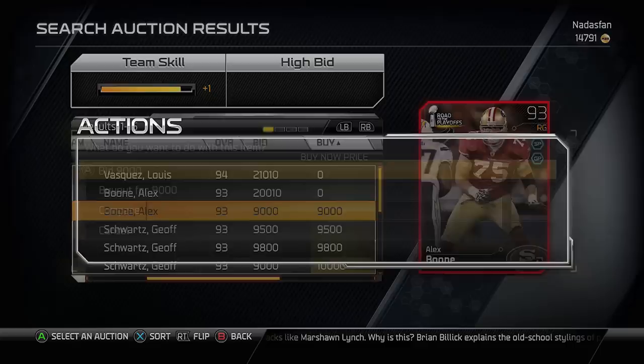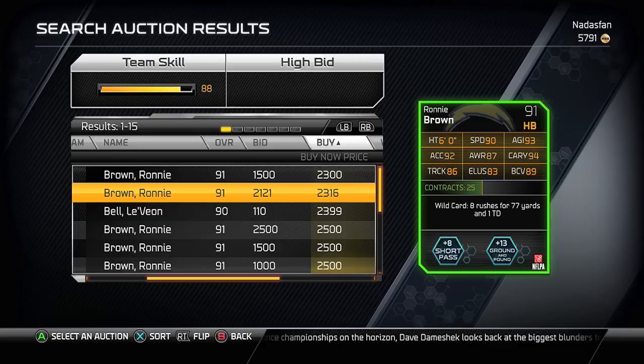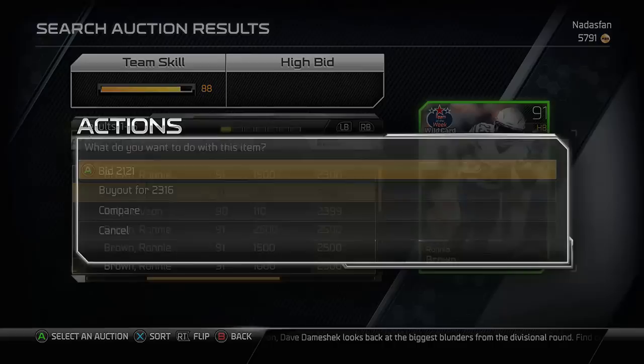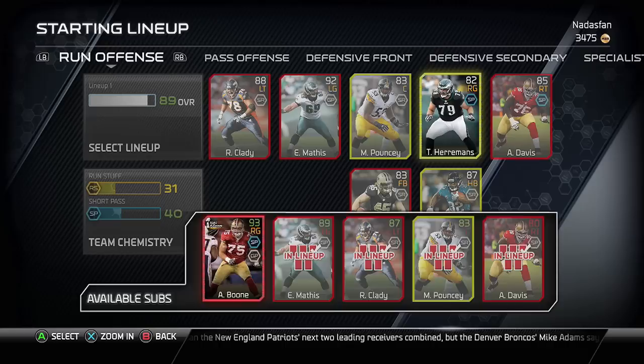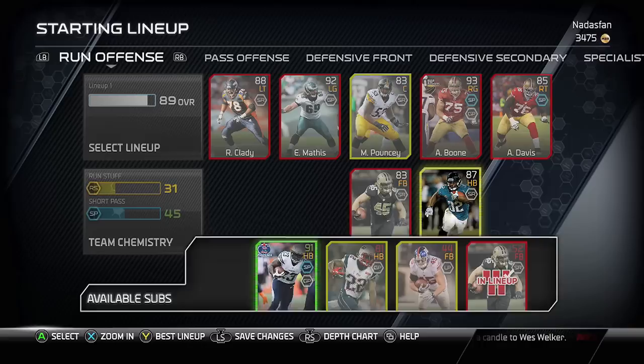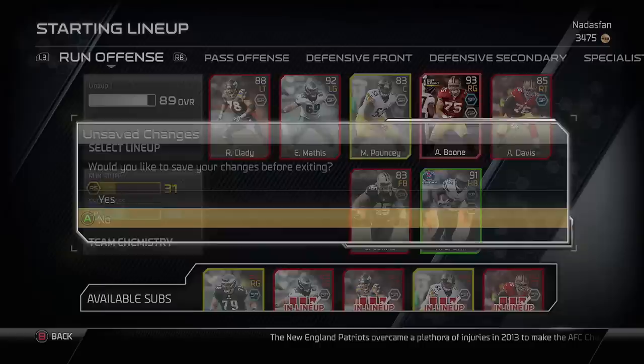Team chemistry still needs some work, but right now I'm more worried about the overall than the chemistry. We do have two chemistry sets now that we're over that magic 85 overall mark. I was back up to 14,000 coins because I sold off all my silvers that were in reserve. I'm going to grab Alex Boone and Ronnie Brown, who will both help with ground and pound chemistry. Alex Boone is a 93 overall, cheapest one available, and Ronnie Brown is an upgrade over MJD.